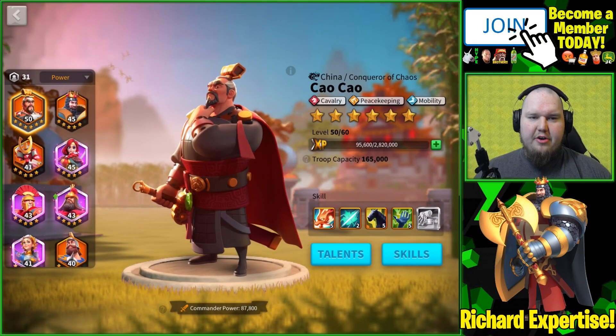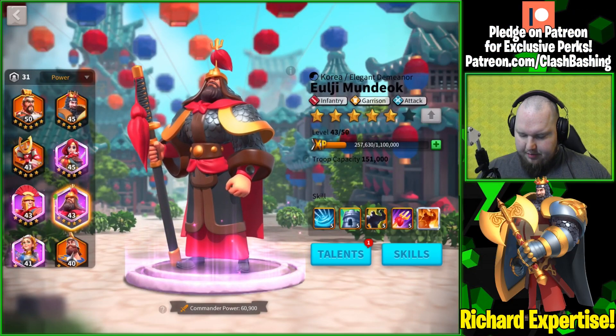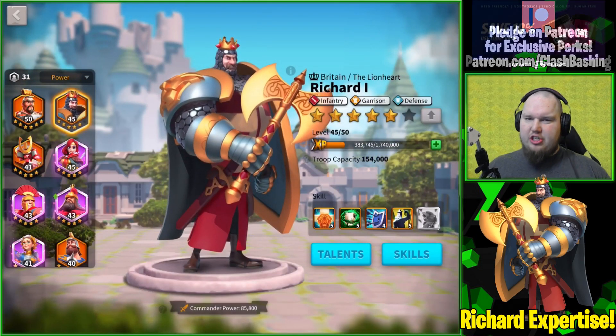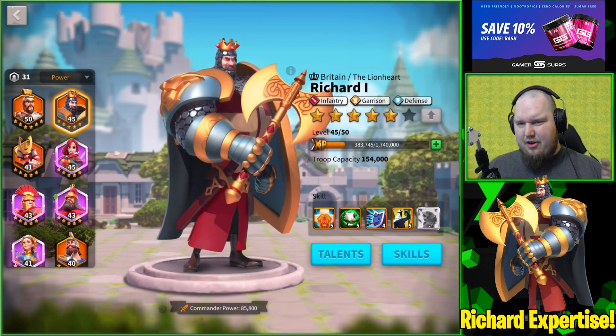Our double C is our top commander at level 50, and I'm actually working on getting my Luci up to level 50 next. I think I'm going to run him in front of Richard and have Richard as a secondary — not sure yet, because epics are a little bit faster to level up than legendaries.